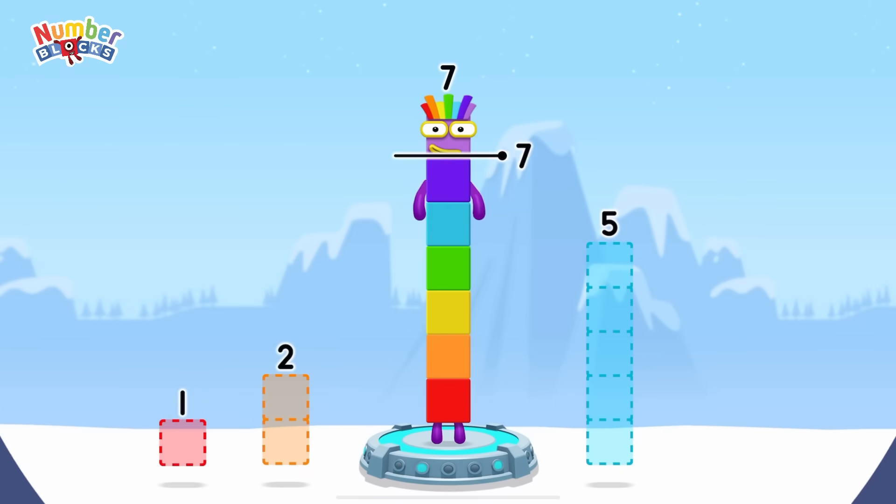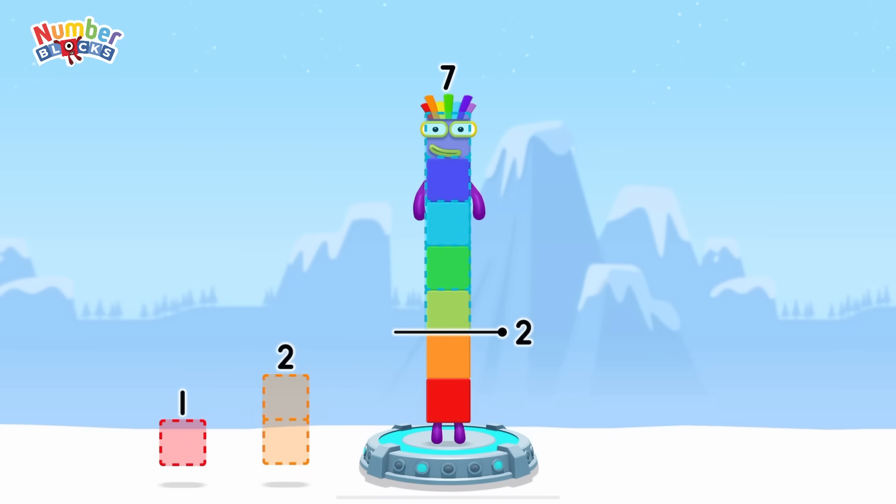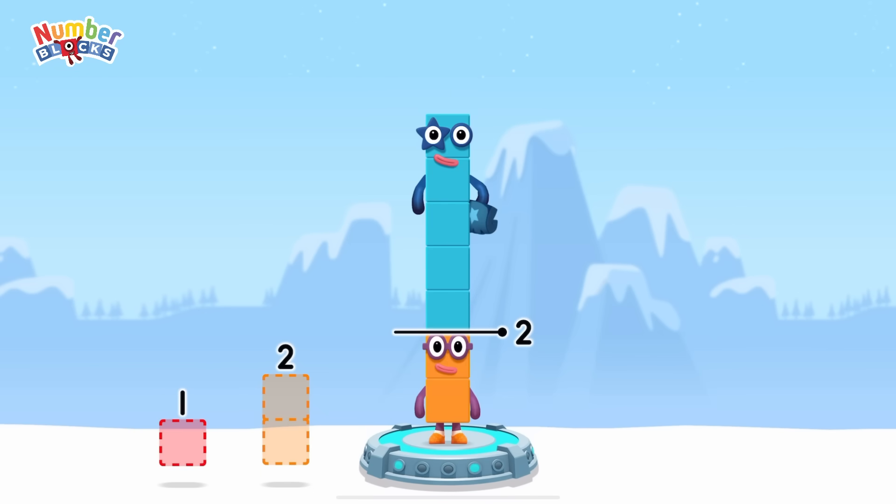Take number blocks away from 7 to leave 2! You've got it! 7 minus 5 equals 2!